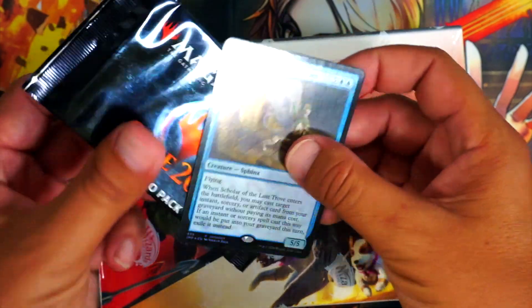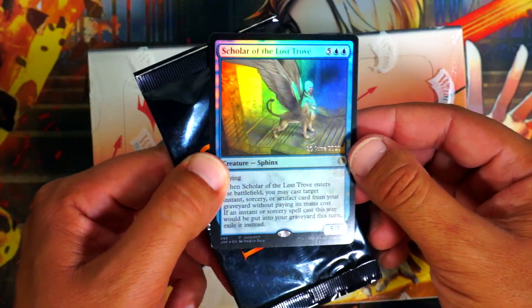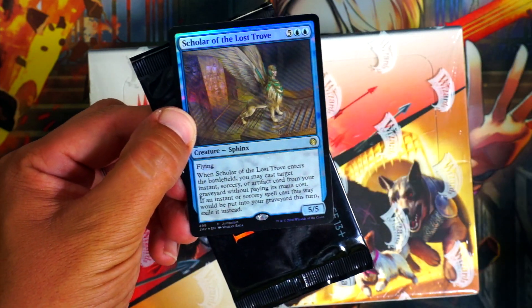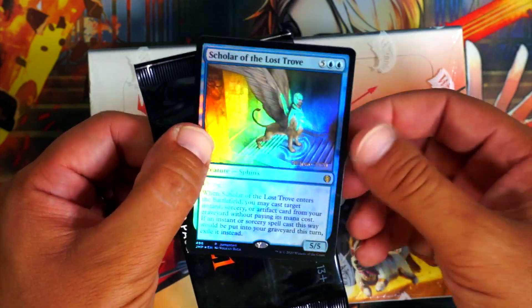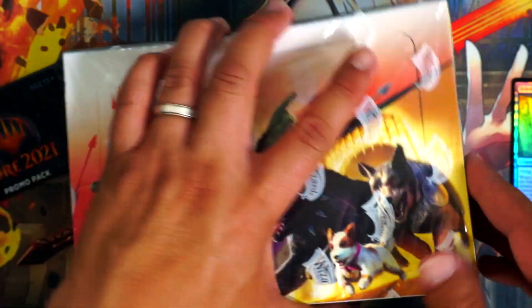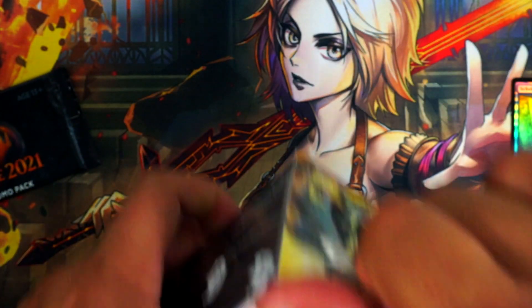Alright, here we go. We got our box and a few goodies. We got the buy-a-box promo: Scholar of the Lost Trove, which is a very nice commander card. Seven mana for a 5/5 flyer, and you get to grab a free instant, sorcery, or artifact card from your graveyard — awesome. We also got a promo pack; we'll save that for the end just in case this box doesn't quite pan out.